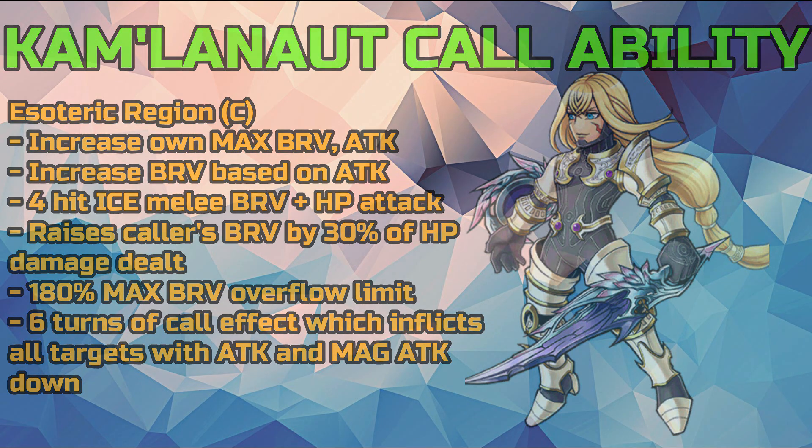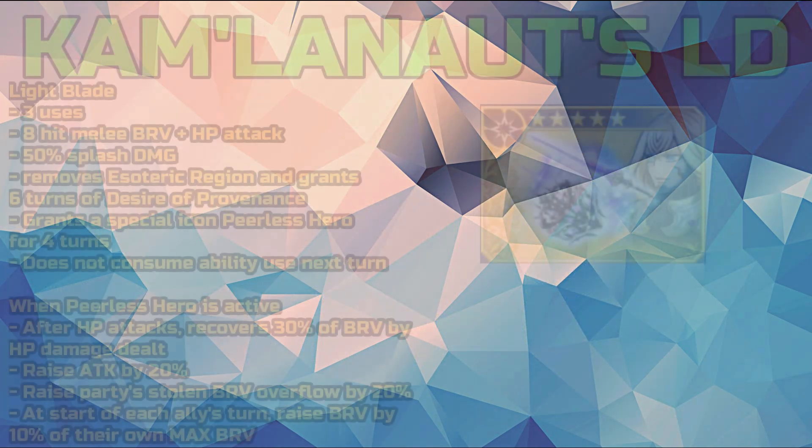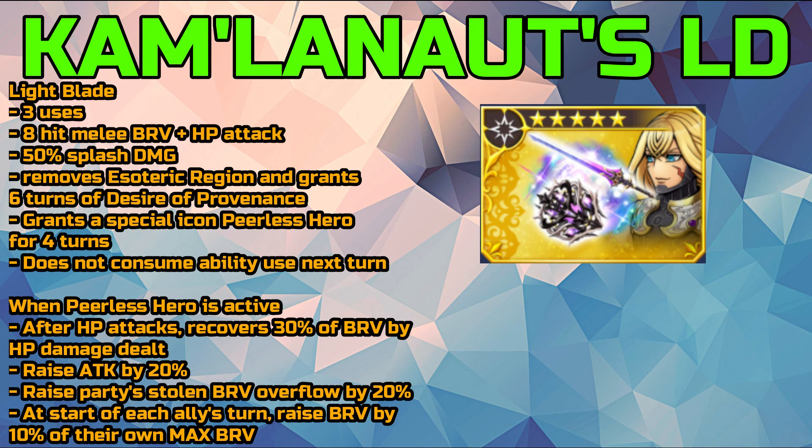His LD ability is Light Blade, which has three uses and does an eight-hit melee brave plus HP attack with 50% splash damage. It removes the Esoteric Region buff and grants six turns of Desire of Provenance. It also grants a special icon called Peerless Hero for four turns, which will not consume any ability use after the next turn.